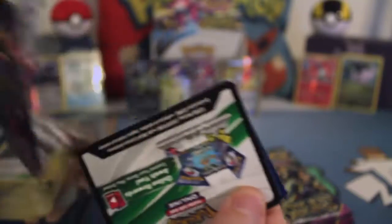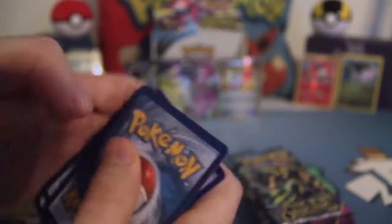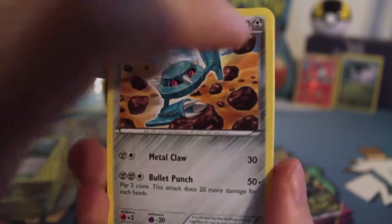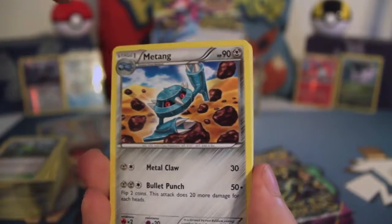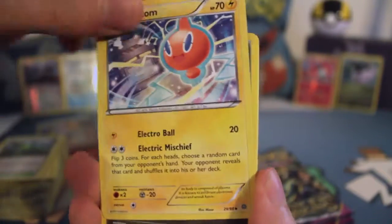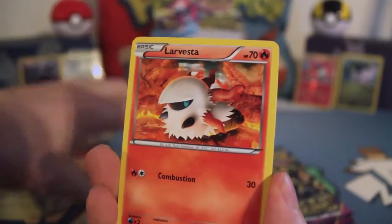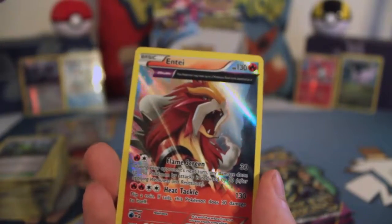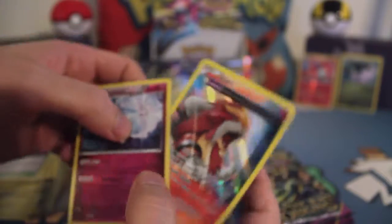The holos are awesome. The kids are asking for a Breakthrough box next — leave a comment below for what booster box I should get next. Next pack: Mewtang, Sceptile Spirit Link, Rotom, Goomy, Meowth, Larvesta, Cockney, Golett, Reverse Gardevoir Rare, and Entei Holo Rare. Double Rare pack!